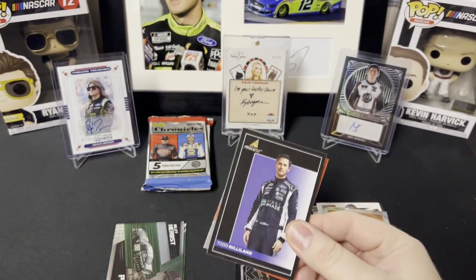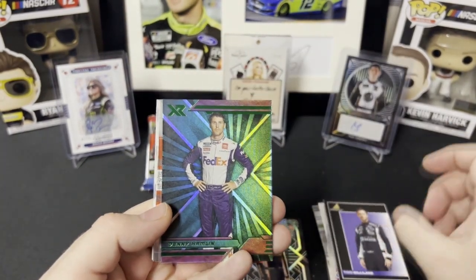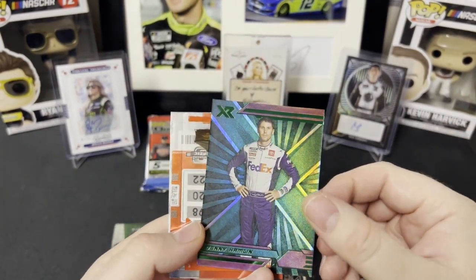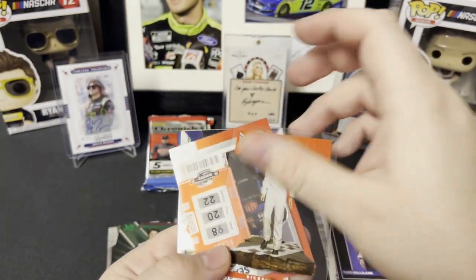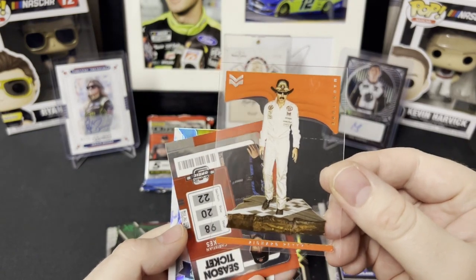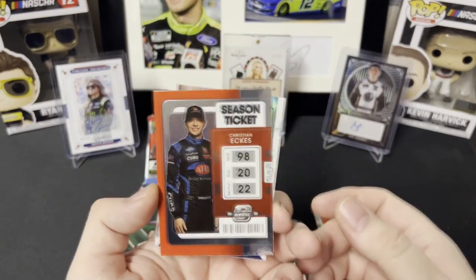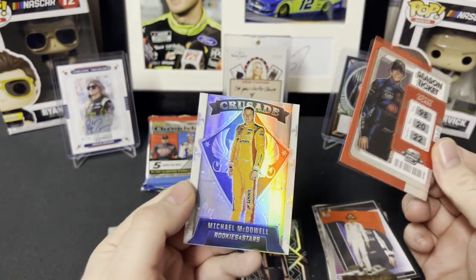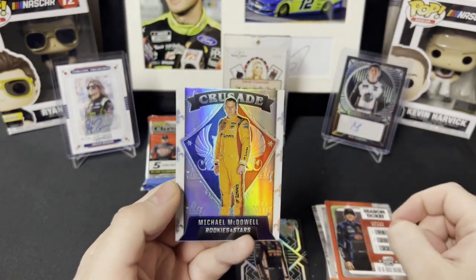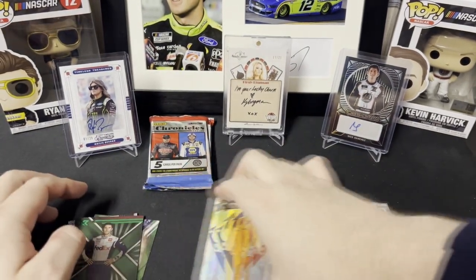Third pack: Todd Gilliland Pinnacle green, XR Denny Hamlin, a Magnitude Richard Petty the King, a Christian Eckes Season Ticket Contenders ticket, and a silver Michael McDowell Rookies and Stars.